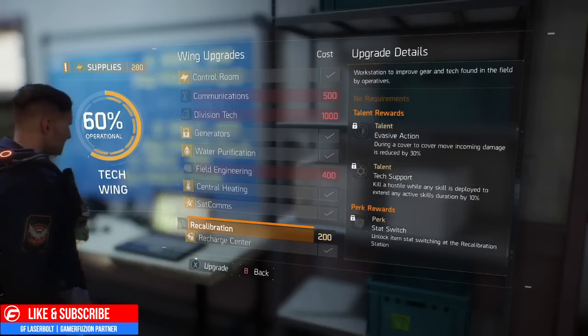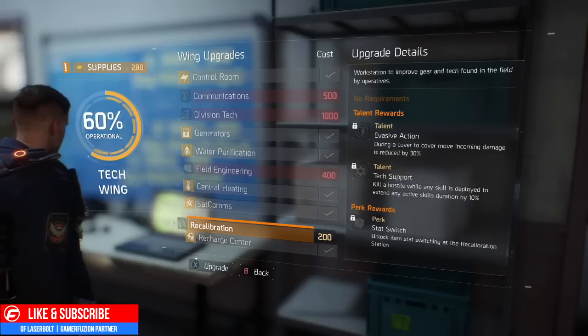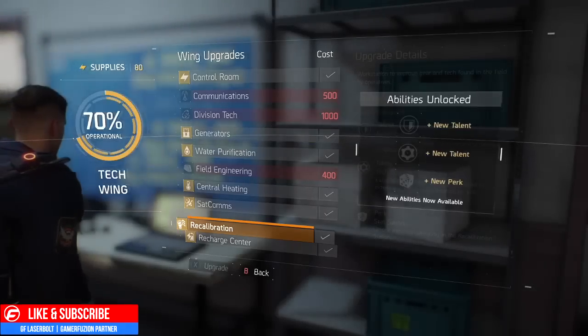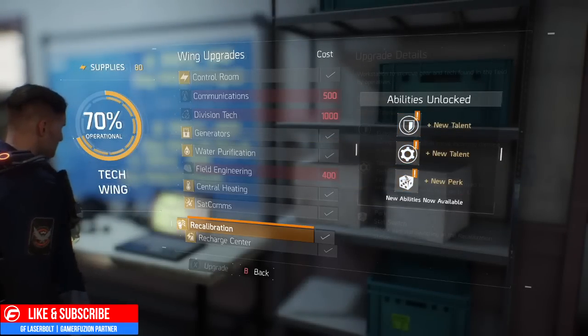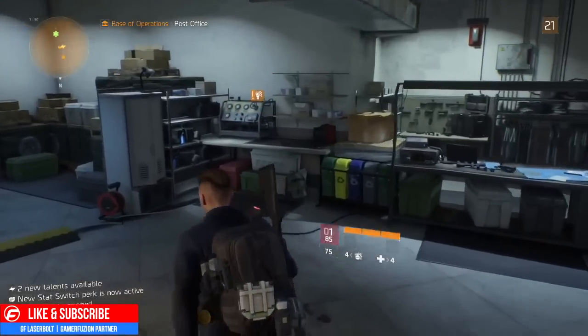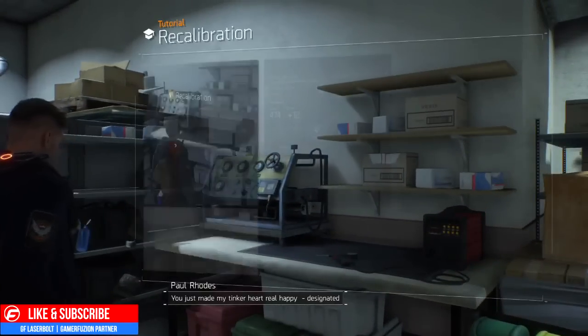That means there's going to be a station that opens up, and it also gives you the advantage to recalibrate items. Click X to upgrade that — as you can see, we've already upgraded it and now it shows us these abilities. On the left-hand side you'll notice the recalibration station has opened up.